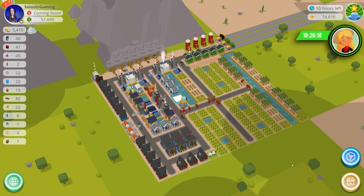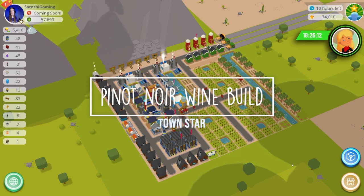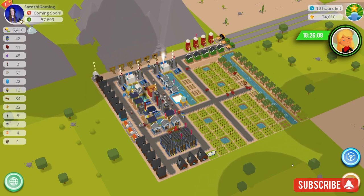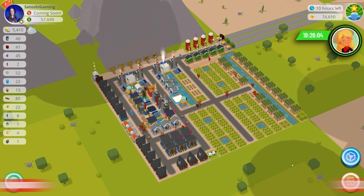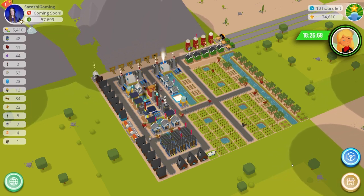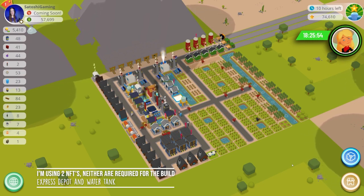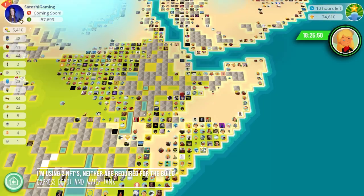Hey, it's Lacy and welcome back to Satoshi Gaming. This is my best Pinot Noir wine build in TownStar. This build was created prior to the recent core changes of the game, so you may need to rework a few things, but most things should work just fine. I'll post a link in the description for my 'Relax and Play TownStar' series, Desert to Wine. If you're doing a wine build, you could use the same design for any of the three grape types.